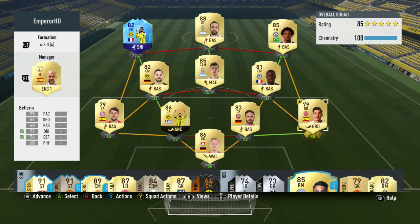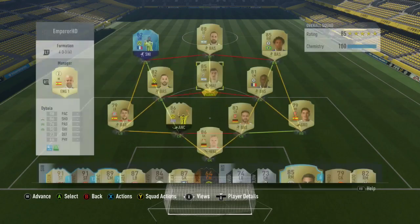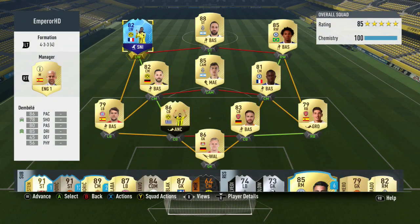Now let's get into this squad builder. This team costs astonishingly 400k. As you can see, there's a nice Champions League left winger in Dembele. We've got a 3-league hybrid technically — from the BPL, Bundesliga, and right down the middle we have Serie A, which is just 2 players with a hyperlink: Higuain and Dybala.